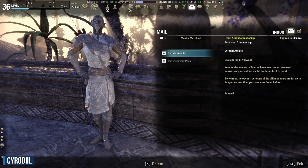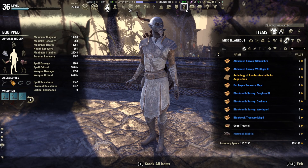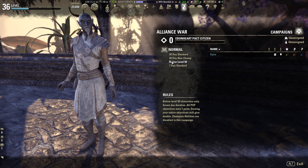Now we will talk about how you can enter Cyrodiil. First you need to reach level 10 to get your official invitation to Cyrodiil, which you will receive per mail. If you want to go to Cyrodiil, you have to open your inventory and click on the Alliance War icon at the top of your window, or press the L key. The Alliance War window will open and you can choose which campaign you want to enter. Every campaign has a different ruleset.